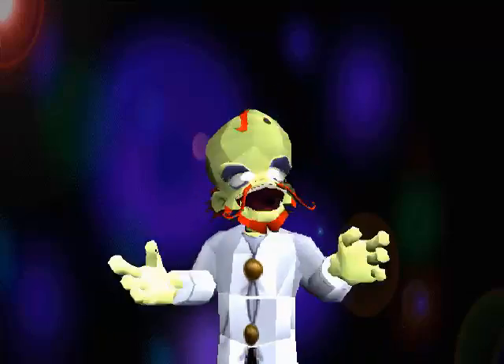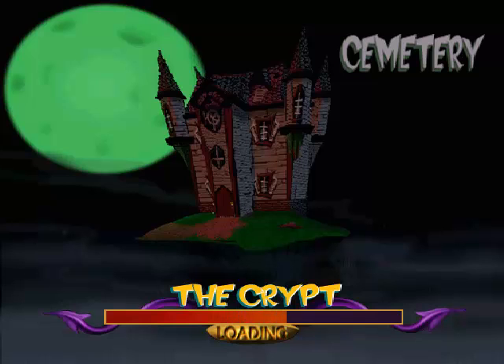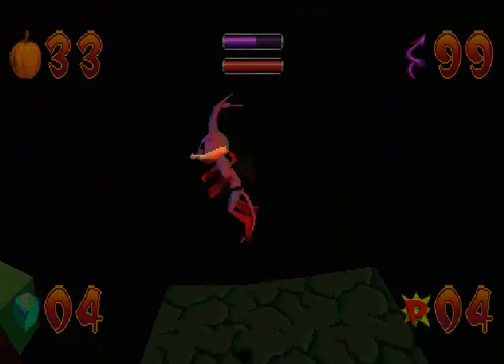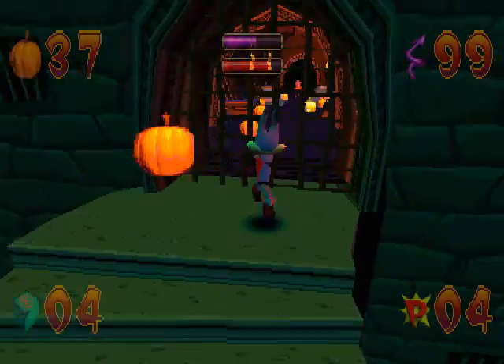You'll never catch me. I believe from here we're almost done with 3-1, the crypt, by the way. So through the door, we have an even darker path than what it was before. Keep grabbing these fireflies so that you'll be able to keep track of where you're going without falling off.